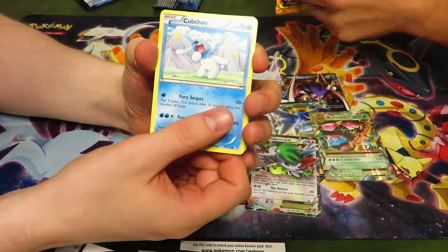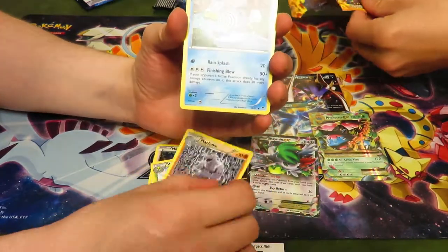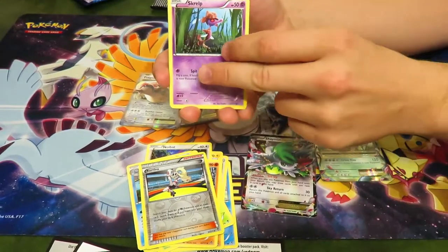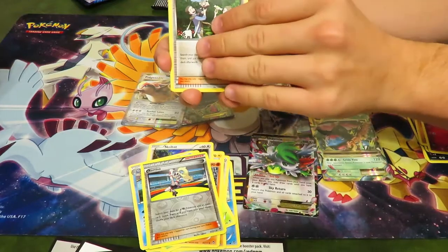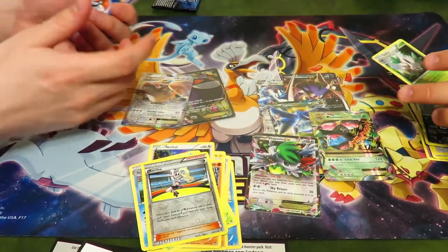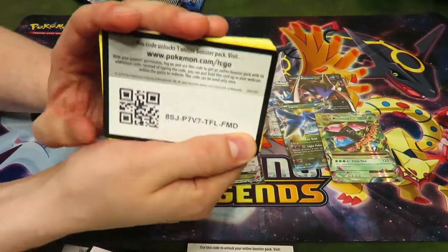Furious Fist pack: Jynx, Slakoth, Trapinch, Poliwag, Noibat, Weepinbell, Machoke, Poliwhirl, Corina, and a holographic Machamp — staring right at his crotch. A weird sea fish dragon thing, a Skuntank, Pokémon Fan Club, Pidgeotto, Luxio, Vullaby, and a Shiftry — that was Flashfire, by the way. I need to put these codes away. Did you give the Flashfire code? I'll get this one out. There's a Flashfire code for you.